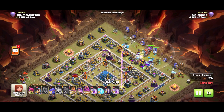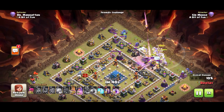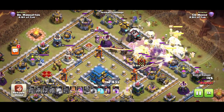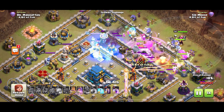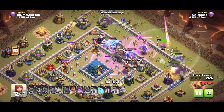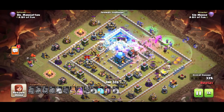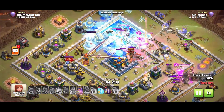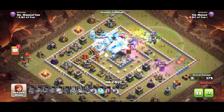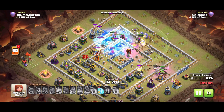Coming in from the right: ice golems down, wrecker, bowlers — same format as before. Let them push in, use your ground warden ability nice and early if you need to. Activated — get that wrecker to its destination. Is it being infernoed? It was, until Sir Moose froze that single target. Get that wrecker there — thump — some bowlers flung out of the arena. Town hall's down.